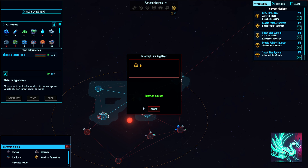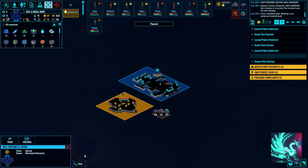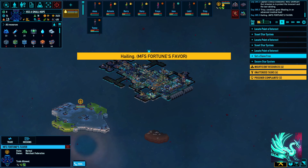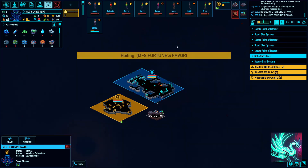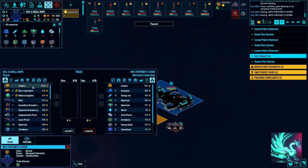Let's see if we can intercept this Merchant Federation vessel. I'm going to stop them here and hand over the refugee, see what we can get for it, and maybe do a quick trade. The Merchant Federation person is actually the mission objective, so we can't just let her off anywhere — we have to let her off at the specific destination.